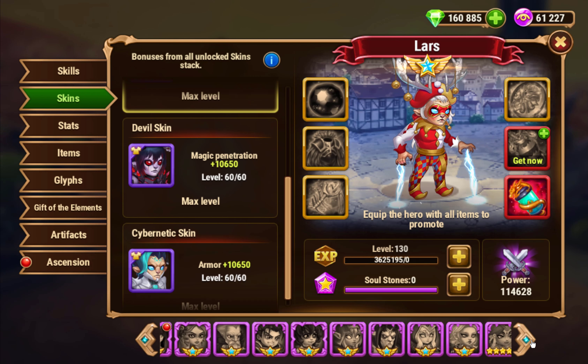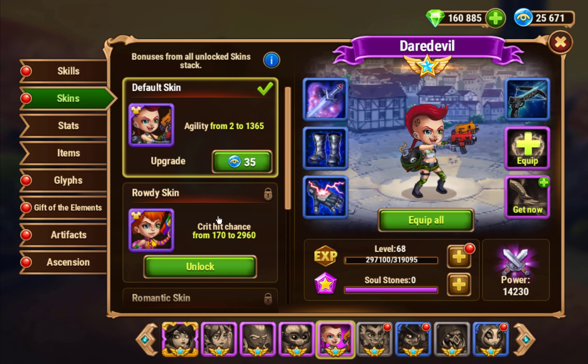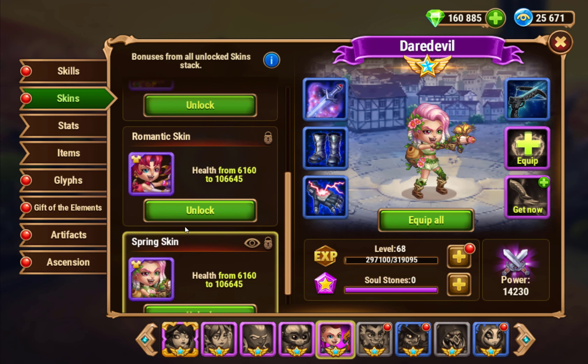Daredevil is the other hero who gets a new skin, and my Daredevil is probably at the bottom of the list here. So she has Agility and Critical Hit — this is probably the best of her skins right here. Then she has two health skins, which I don't know if she actually needs.